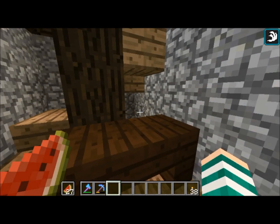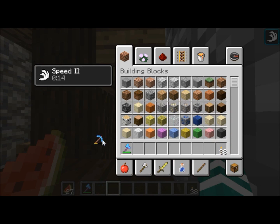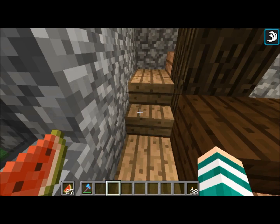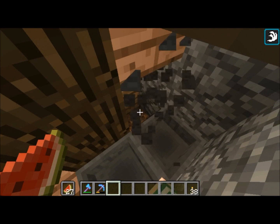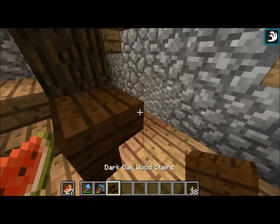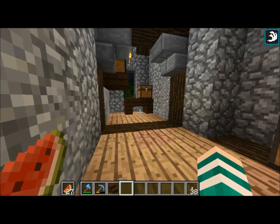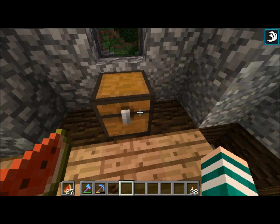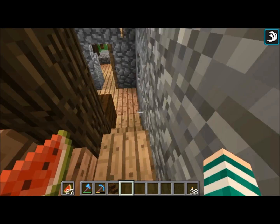Over here is the chest. What you're able to do is — I had a book and you could toss a certain amount of diamonds in with that book to make a purchase. It's supposed to use hoppers that go into this chest. Everything's not put back in place, but I kind of have some chests with items and some armor sitting here. That's pretty much this build.